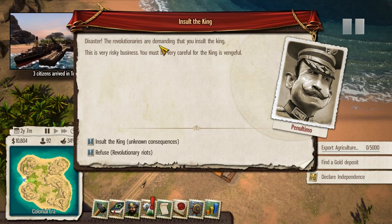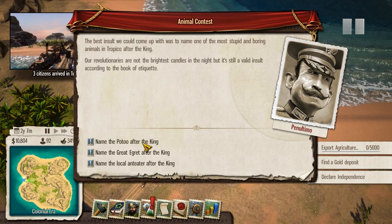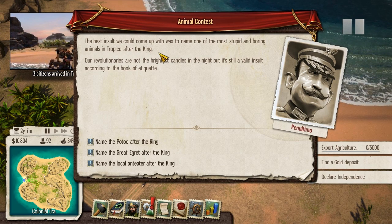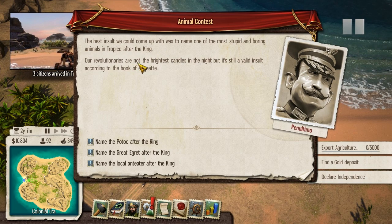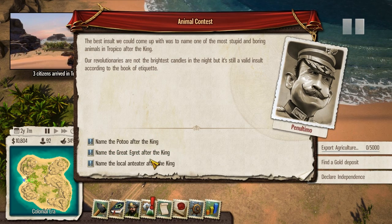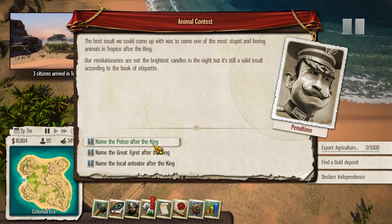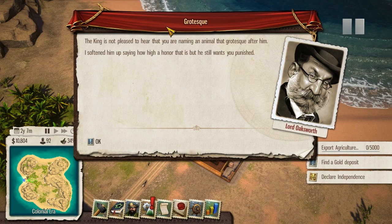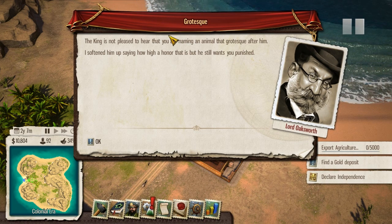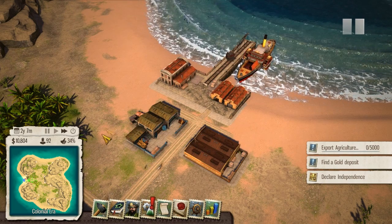The revolutionaries are demanding that you insult the king. Let's insult the king - damn straight we will. The best insult we could come up with was to name one of the most stupid and boring animals in Tropico after the king. Our revolutionaries are not the brightest candles in the night, but it's still a valid insult according to the book of etiquette. Name the local anteater - name the potu after the king. Good luck with punishing me.